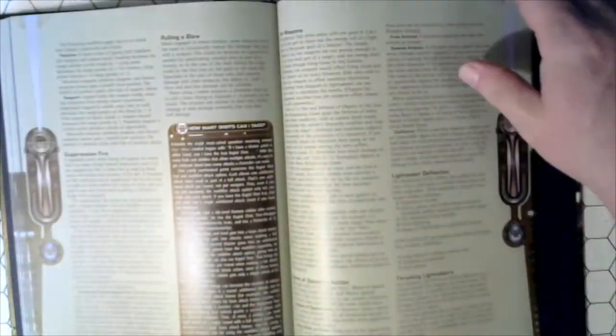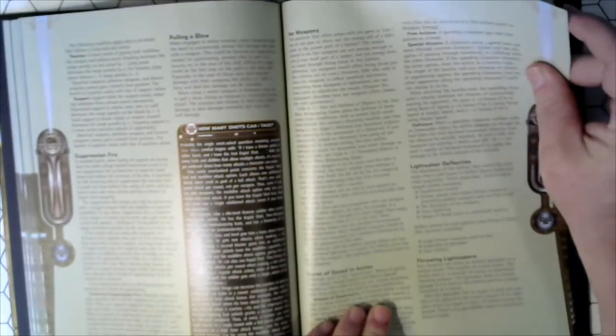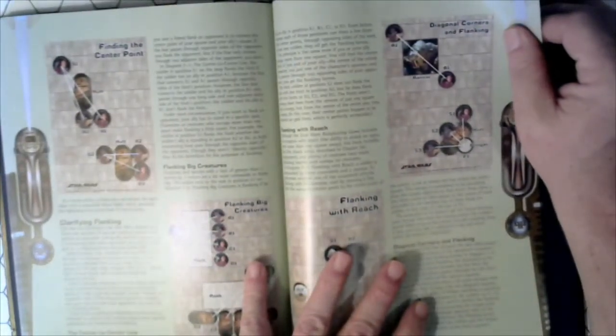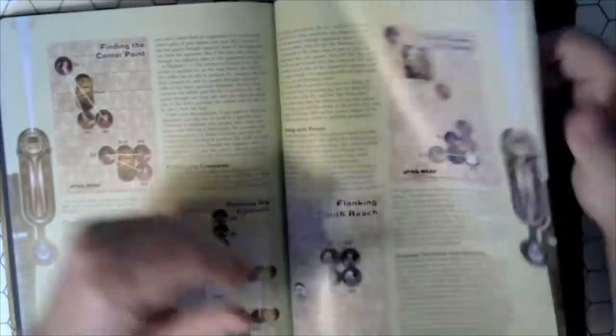Combat, Chapter 7. New Combat Actions: Aiming, Pressing Fire, Pulling a Blow, Eye on Weapons, Versus Speed Action, Lightsaber Deflection, Throwing Lightsabers. Clarifying Flanking Rules, Center to Satellite, Diagonal Corners of Flanking.